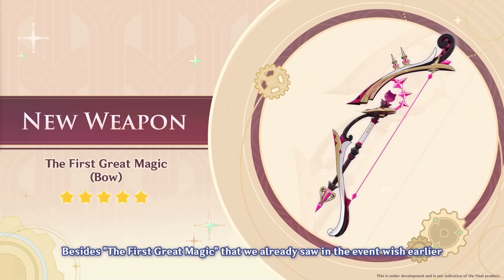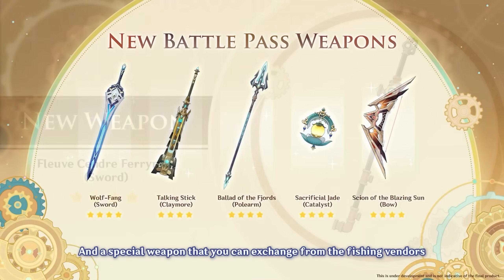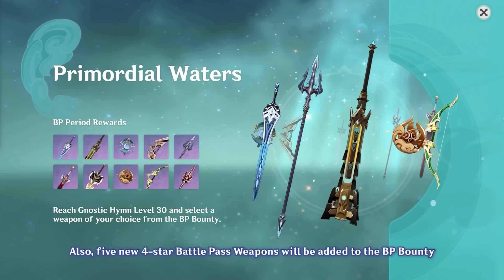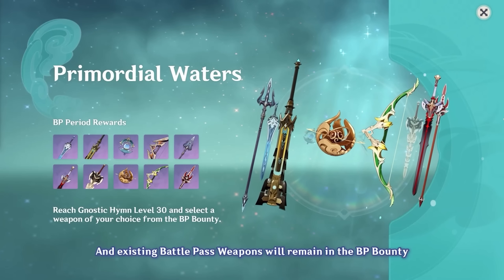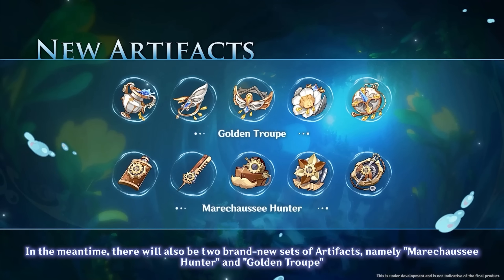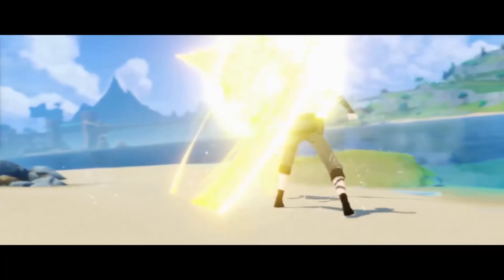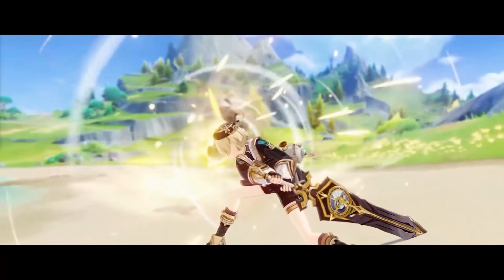Besides Lyney's signature 5-star weapon, we'll be getting 5 new Forgeable weapons and 5 new Battle Pass weapons. Don't worry if you still want the old Battle Pass weapons — they will still be available. Apparently, as of this update, if you've been playing since launch and bought every Battle Pass, you could have every weapon at R5. There are also 2 new artifact sets, which is not surprising for an entire new area. They don't go into detail there, which is halfway a relief given how much information there already is. I love new gear, I love farming new gear — I hate raising it because it always rolls like trash, but it's there.